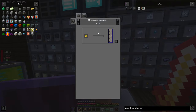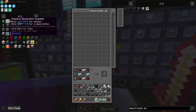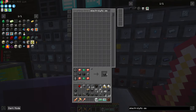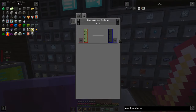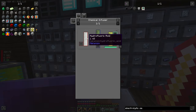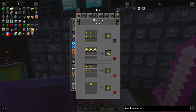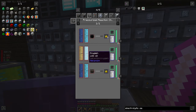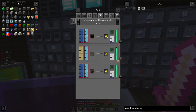Sulfur trioxide — now we need sulfur dioxide, which comes from sulfur dust in a chemical oxidizer. That is a lot of machines. Is that the last step? Trioxide, dioxide — yes it is. Now we just need to set up a way to get sulfur dust, which we were going to do with gunpowder — which needs water and oxygen. That is totally doable.